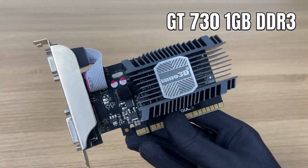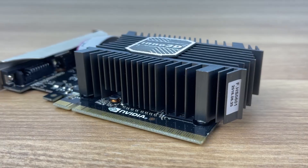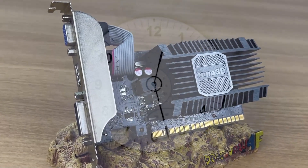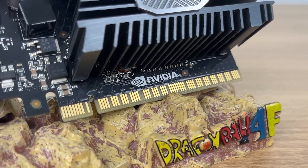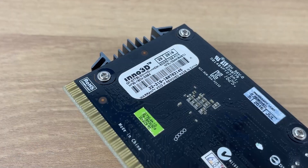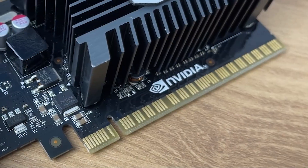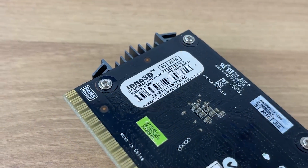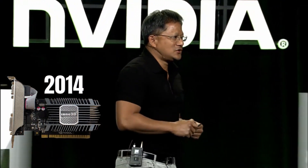This is the GT 730 1GB DDR3, a pocket GPU that was already old back in 2014 and is still hanging around in 2024. It went from being the underdog to getting completely outclassed by modern graphics cards. So today, we're testing this old warrior to see if a mix of tweaking, overclocking, and maybe a little luck can help it survive modern games, starting with Fortnite.